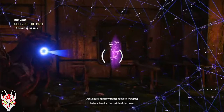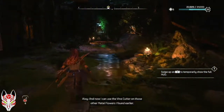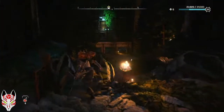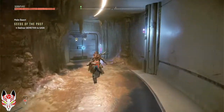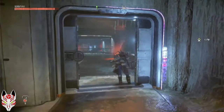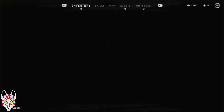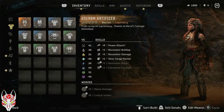I might want to explore the area before I make the trek back to base, and now I can use the vine cutter on those other metal flowers I found earlier. But back to base we go. Also, I didn't come here immediately — I went and finished off the salvage jobs. So we now have legendary armor, or outfit I guess. It's pretty good — surprisingly really good, actually. It has a lot of defense. And I got a new weapon.